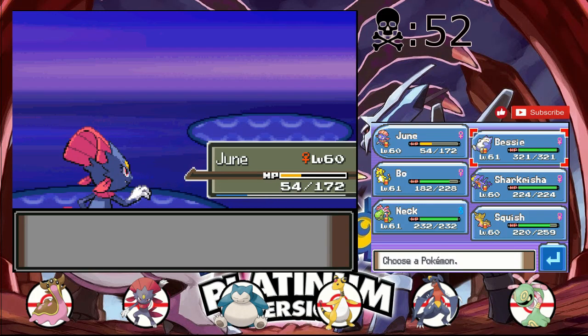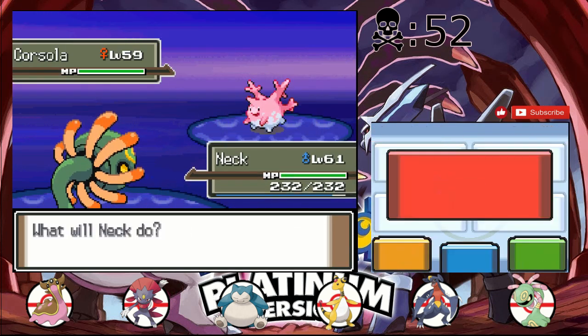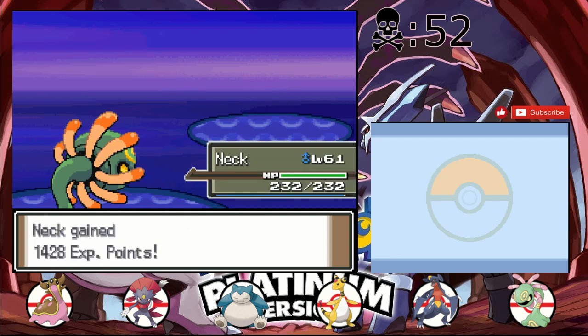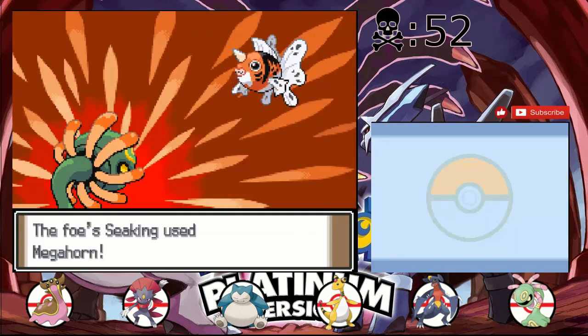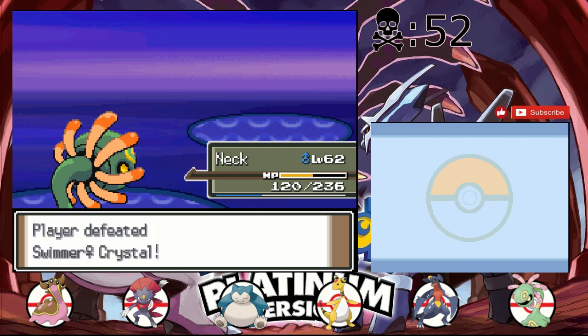Corsola — that'll probably die to a Rock Smash, but I don't want to risk it on 'probably', so we're going to switch and use Giga Drain. Seaking's next. We're going to stay in because Seaking could have Horn Drill. It also has Megahorn, but yeah, we're fine. I was complaining a little about Neck before, but Neck's really holding his own. With Giga Drain and just how fairly bulky he is, he does well.